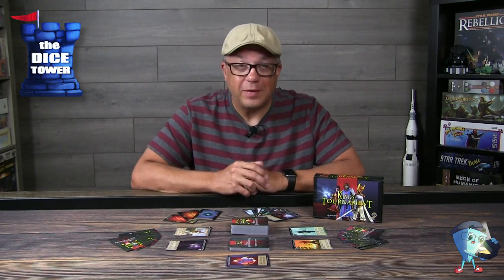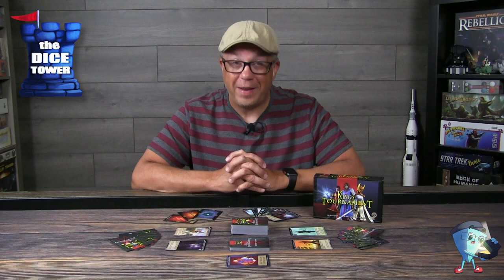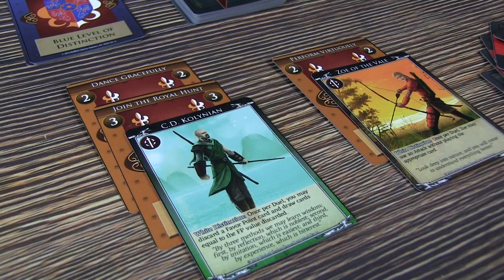Gameplay is very straightforward. The first thing you do is draw a card off the top of the King's Tournament deck, then choose a card to play. You have four possible actions but can only perform one on your turn. One of the main ones you'll be doing a lot is currying favor — taking those favor cards from your hand and placing them under one of your characters, trying to reach that goal of six points to level up.